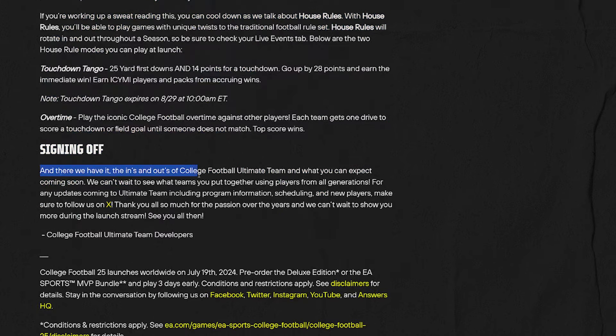And there we have it — that's the ins and outs of College Football Ultimate Team. We can't wait to see what teams you put together using players from all generations. For updates including program information, scheduling, and new players, follow on Twitter or X. I'm going to be streaming basically the full early release period. I also want to mention the Patreon is going to be a little different this year with some updated subscription tiers.